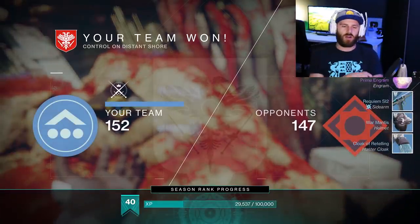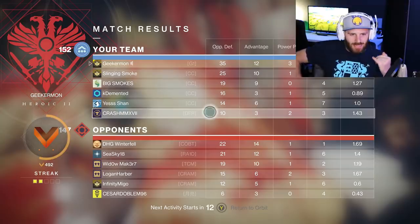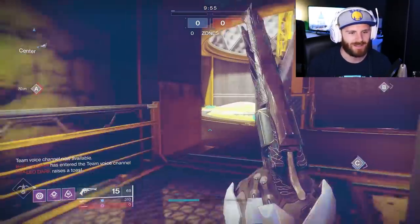Devil's Ruin looking strong — we lost three points because we pulled out the victory with a couple clutch kills, but we got the extra kills, so it's kind of a catch-22. 35 with a 2.19 — very nice indeed. Malfeasance, you're gonna have a tough time beating this one. Looking at the scoreboard: Devil's Ruin had 25 kills, six assists — three bonus points there for 28, then two points for first place on the winning team, so a flat 30 points for Devil's Ruin. That is gonna be really tough to beat. 30 is the number to beat — let's go for it.